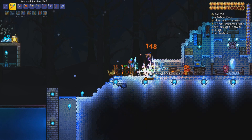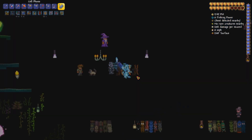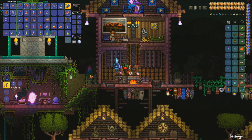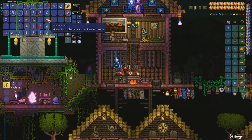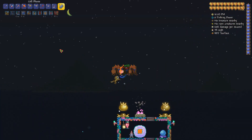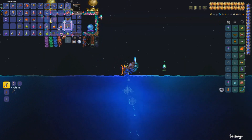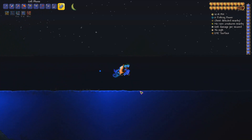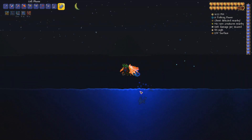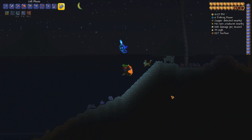We're going to summon in the mech boss and fight it this episode. I might even end up fighting the third mech boss just to complete the trio. But I want to show you guys something else I got from a fishing crate which is pretty cool - the Magic Conch. If I use this, it actually teleports me to the ocean, and if I use it a second time it teleports me over to the other ocean. A quick way of getting to the oceans.